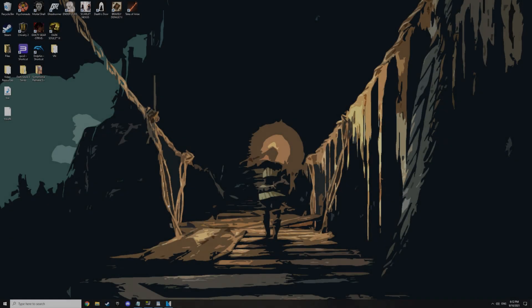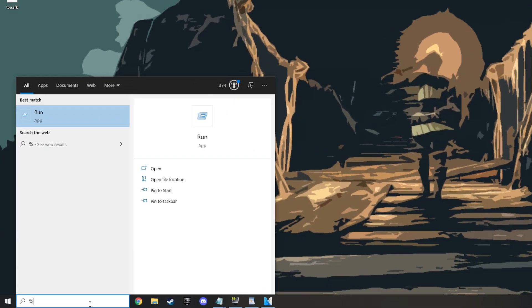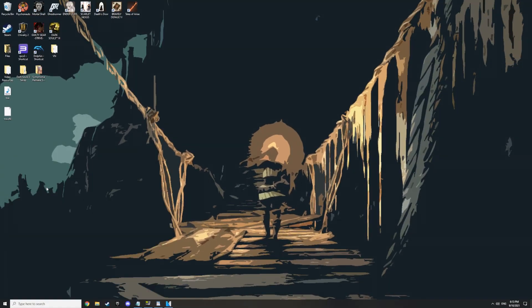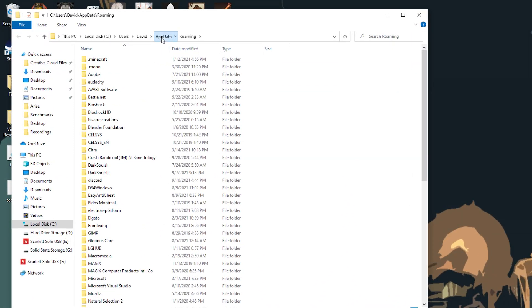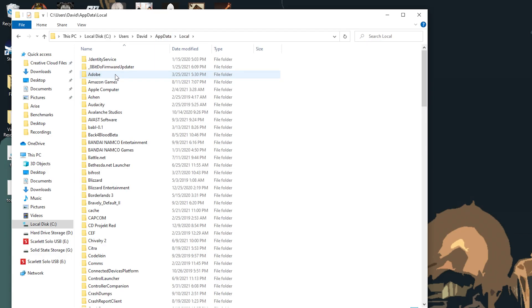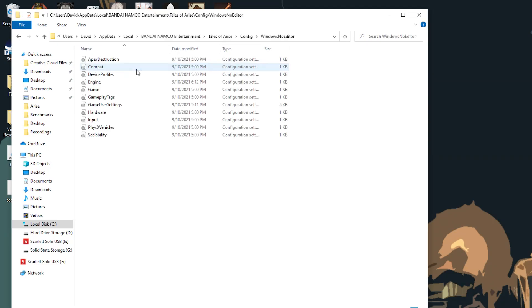Alright, enough chitchat, let me show you how to do it. From your Windows desktop, go to your search bar and type in %appdata% and click on the folder that shows up. Now go to the top and click on appdata to go back one folder. You should see three options — click Local. From there, click Bandai Namco Entertainment, then Tales of Arise, then Config, then Windows No Editor, and then open up Engine.